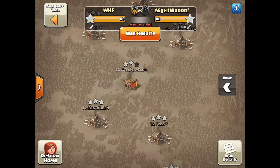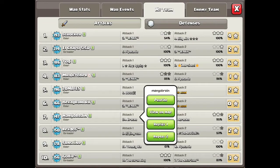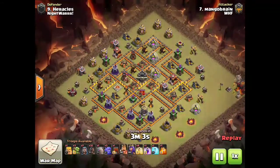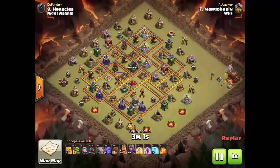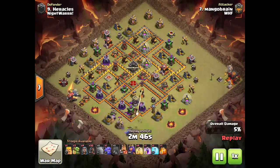We're going to get right into some attacks. There's so many attacks from this war — honestly, I'm going to get a couple videos worth of footage. I just picked out six for this video. The first one is going to be a little bit of a process video, because I always like to show the process of how you get to a three-star. This is going to be an excellent attack by Mangobrain in WHF. He ends up with 95%, getting some good value on bowler bounces at the beginning.